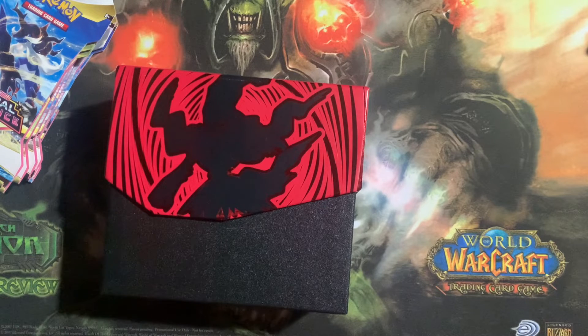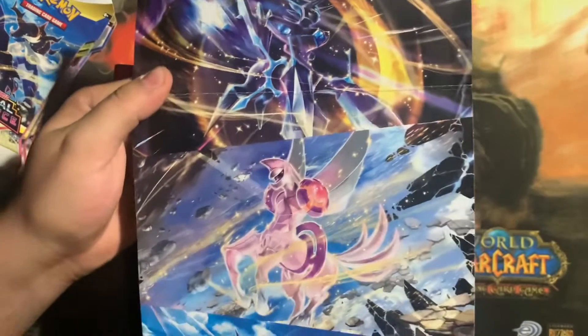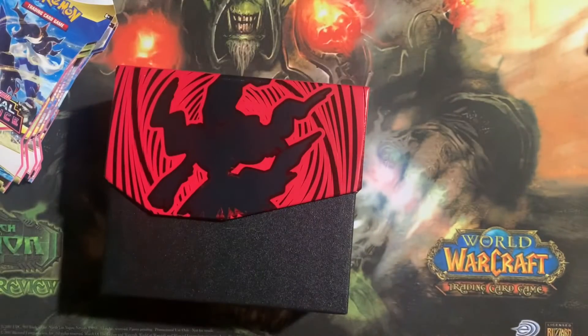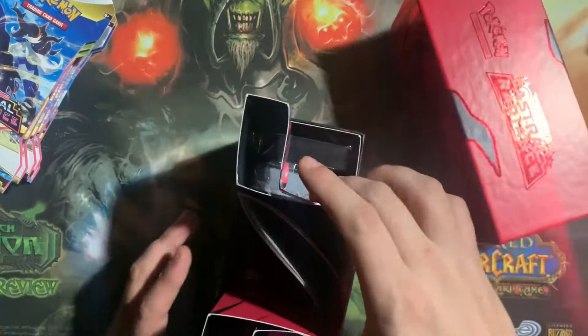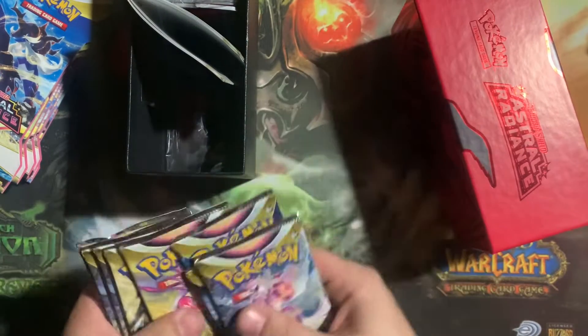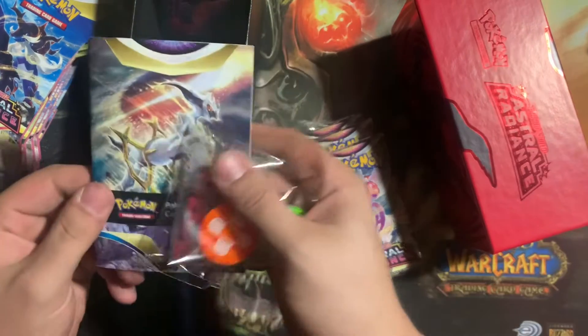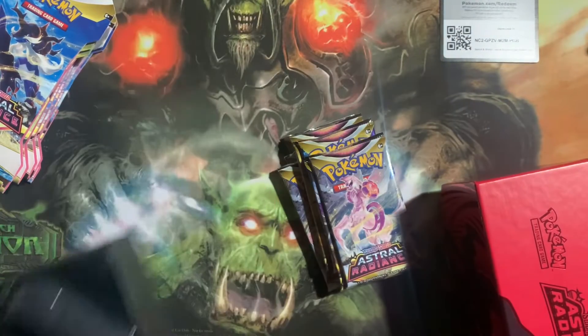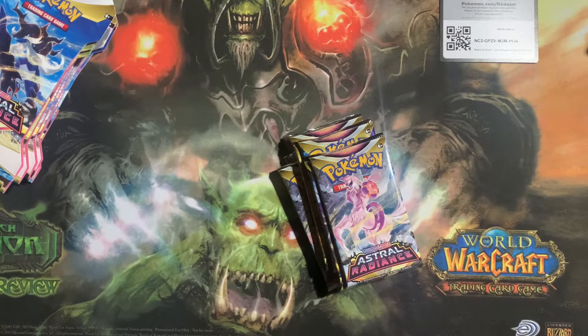I've heard pull rates are kind of rough for the ETBs, so let's see what we got. As always, first time opening the ETB, I like to check out the art. The flaps of the ETB are actually like a little poster with all of the pack art on it — pretty cool. If you're brand new to this channel, go ahead and drop a like, comment, subscribe, as we do give away code cards in every video. Code card for you guys. The sleeves look sick — I honestly love how this ETB looks. Big fan of Darkrai.